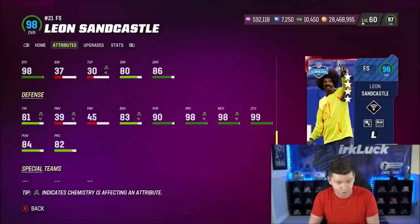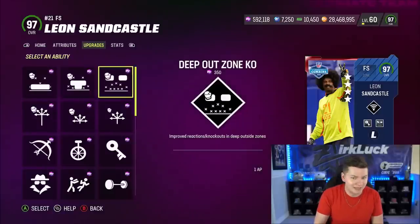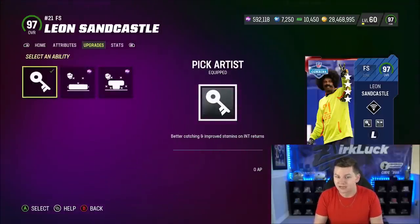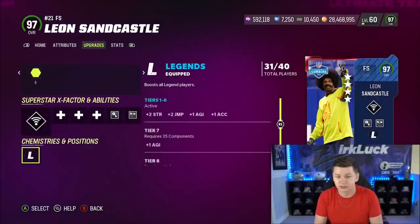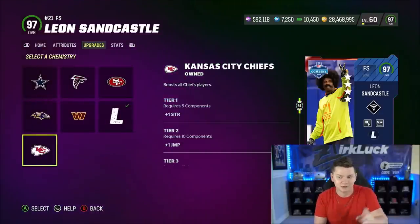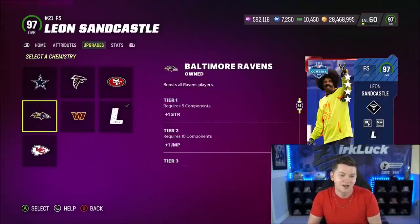I'm running universal coverage on him in Tier 3. He gets flat zone, mid zone, deep out zone KO, and deep route. In terms of abilities, I'm running pick artist on him for 0 AP and deep out zone KO for 1 AP. In terms of team chems, he gets legends, and then all of Dion's normal chems and Chiefs, because Leon Sandcastle was drafted to the Chiefs back in that super old NFL commercial.